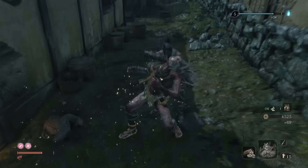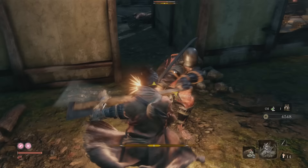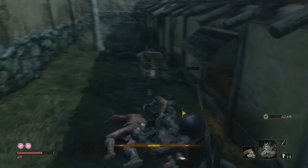The best early game location for grinding is undoubtedly the first stretch of the Hirata Estates, where enemies give 34 experience, 23 gold, pellets, and also rare crafting materials like scrap iron and even black gunpowder.